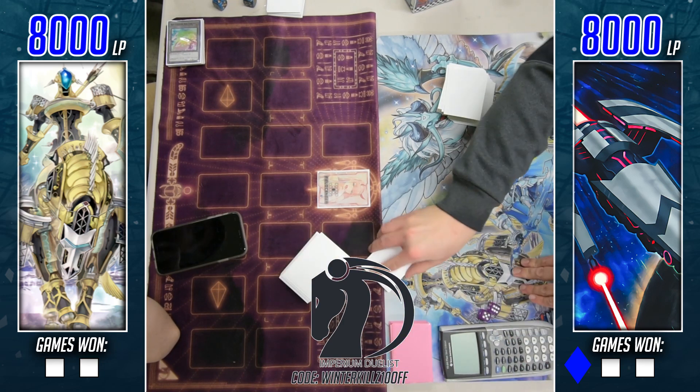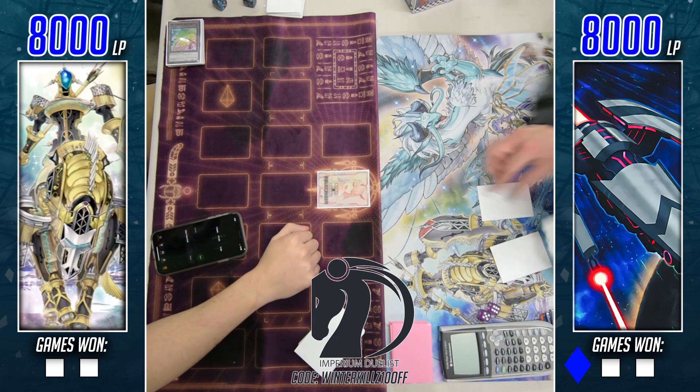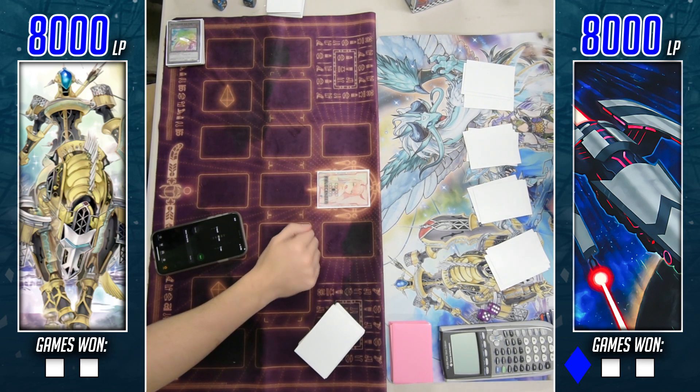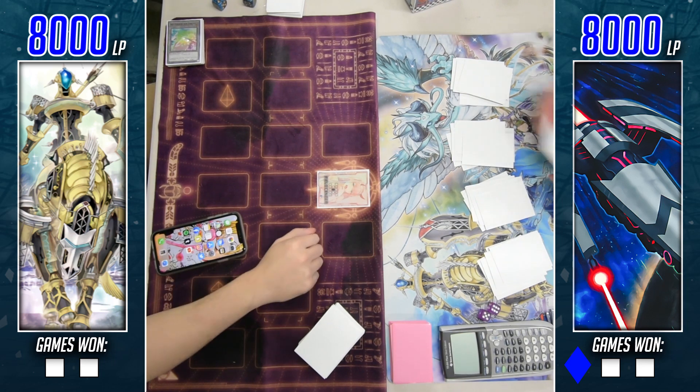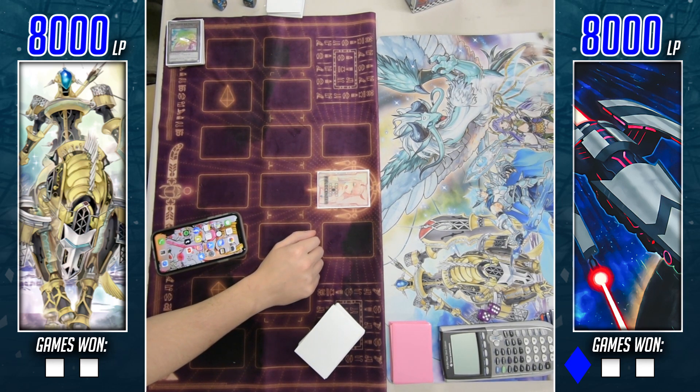I want to mention a quick shout out to our sponsor at Imperium Duelist. If you guys are interested in picking up that play mat there on the left, or any sleeves, dice, calculator cases, etc., use the discount code 'winterkills10' at checkout to save 10% off your entire order. Help support me in the process and help save you guys a little money.